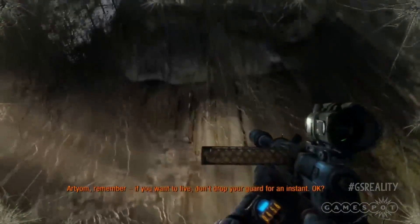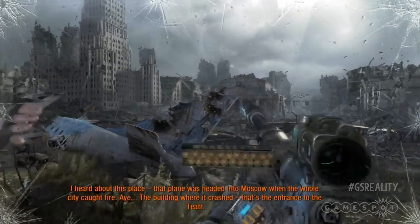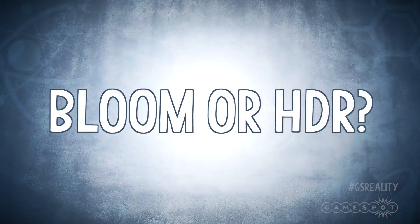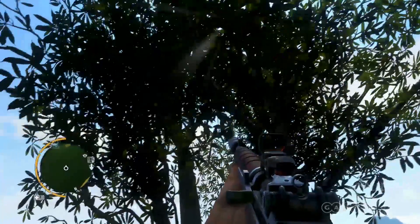Both Bloom and HDR attempt to make lighting more dynamic by realistically simulating the way the human eye, or a camera, experiences light. For example, both replicate the over-brightness the human eye experiences when moving from a dark space to a brightly lit one — like emerging from a deep dark dungeon into the sunlight. HDR is basically Bloom Plus: it's smarter, arguably gives better results, but is also more processor intensive.